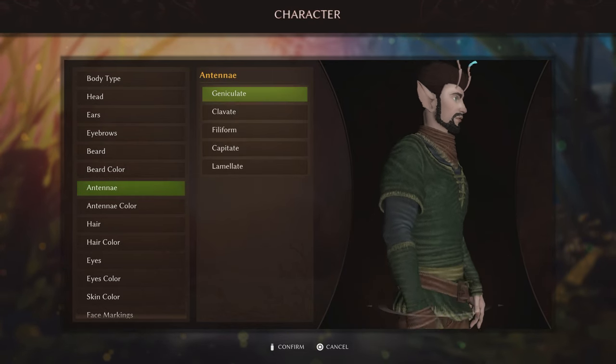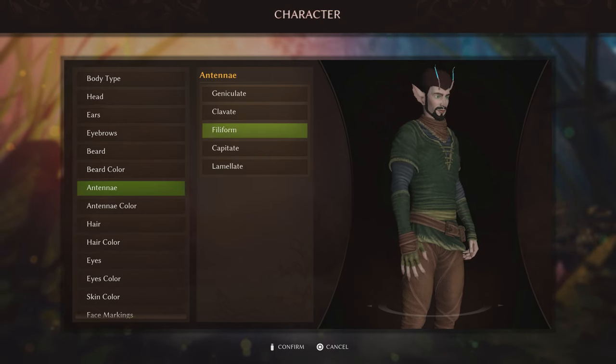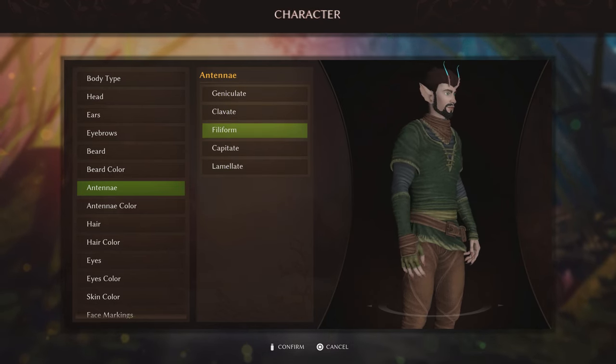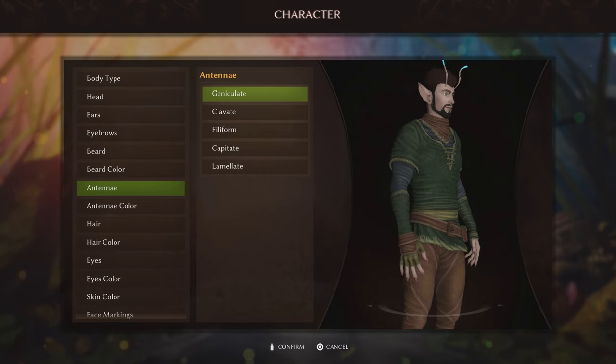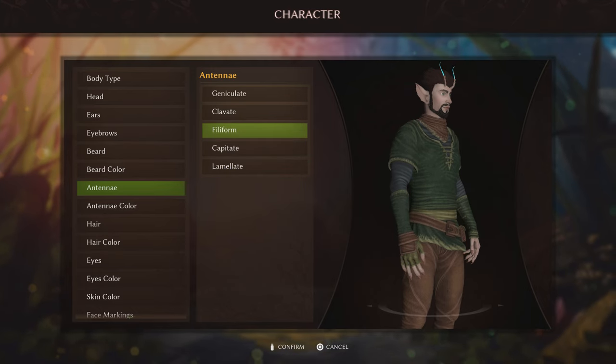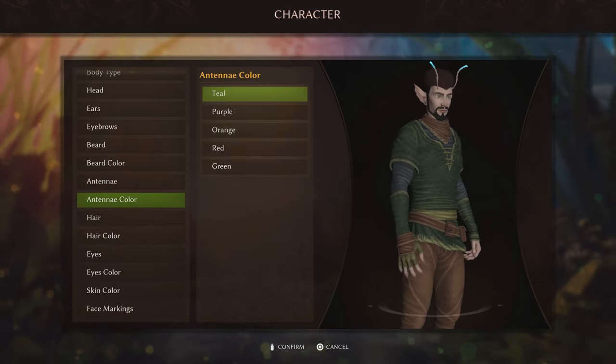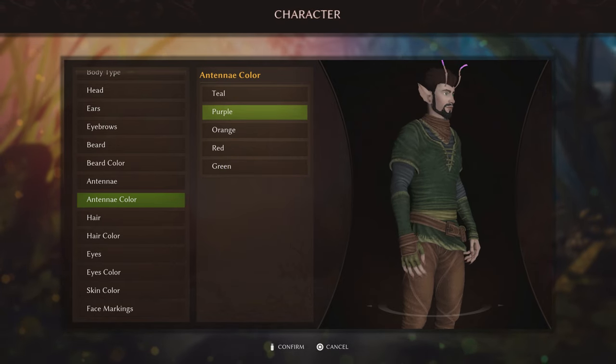We'll change our antenna. Jinx selected the stabby one. I'll go with this one — it kind of looks like some antlers or a little more bug-like, so we're going to go with that. Did you go with the herbal? Of course.